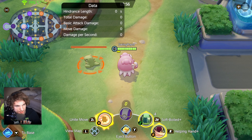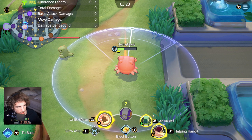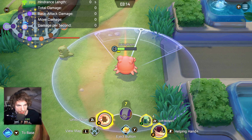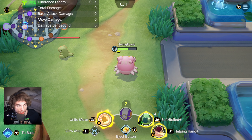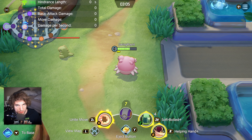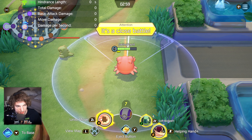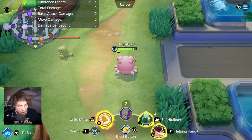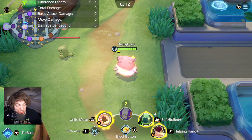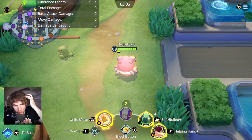Let's move on to Soft Boiled. What Soft Boiled does is you cast a cone in front of you, and the first target hit in that cone is going to be the one that gets healed. But also Blissey heals herself. At level 15, you're going to heal for 1450, and then you get two more ticks that are 40% of the initial heal — so 1450 produces two more ticks of 580 and 580. When you consider that Blissey has about 10,000 health and we're healing for 2,600, she heals about 26% of her health, which is a lot.